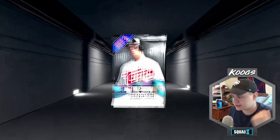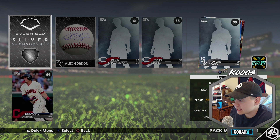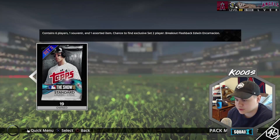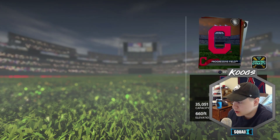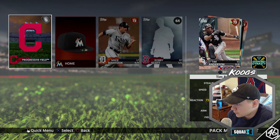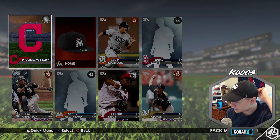Alright, first pack, let's crack into it. We got some commons and bronzes — Jordy Mercer and Gregor Blanco. Alright, next pack, set two. We got a bronze right off the rip, Mikey Matuk. We got a silver in there, Tim Anderson, and our silver is gonna be Hector Neris — another bullpen guy. So we got a couple bullpen guys coming in. We'll take that all day.